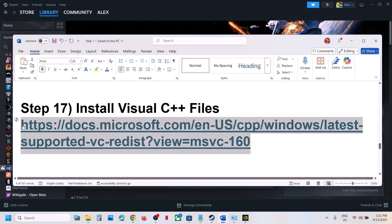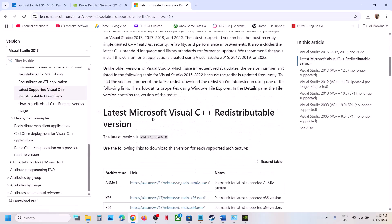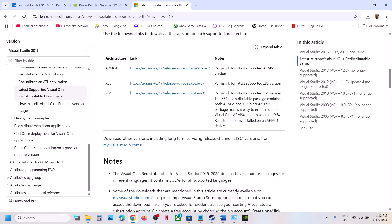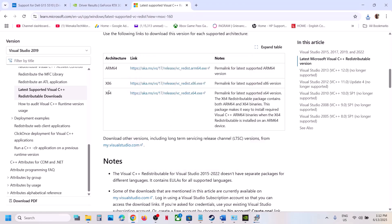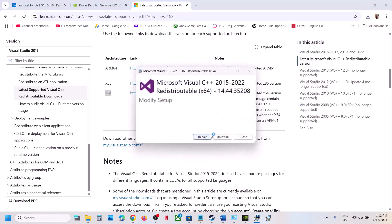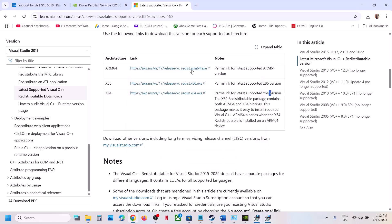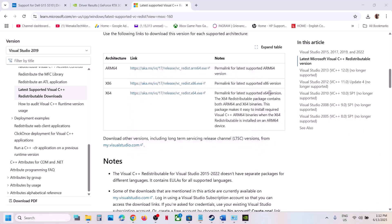The next step is to install the Visual C++ files. Copy the link provided in the video description, open it in a browser — it will take you to the Microsoft website. Download the x86 file and run the EXE; if you see a Repair option click Repair, otherwise click Install. Then download the x64 file, run it, and do the same. Make sure both files are installed, then restart your computer, and after the restart launch the game.